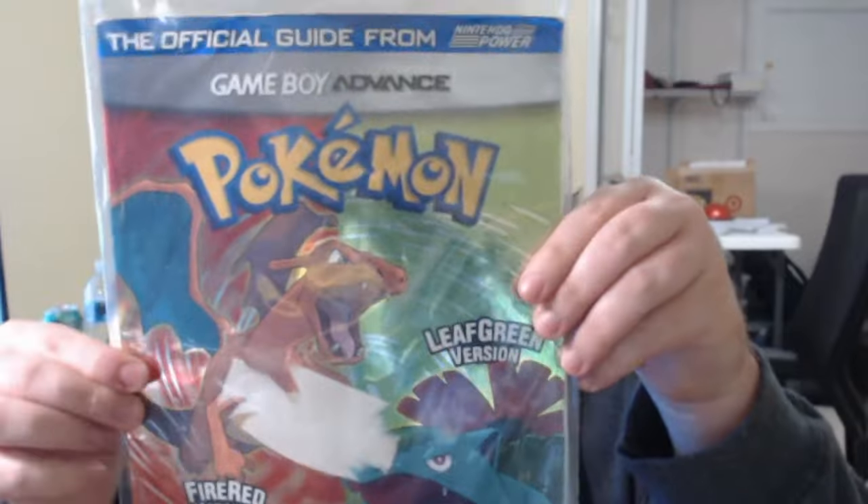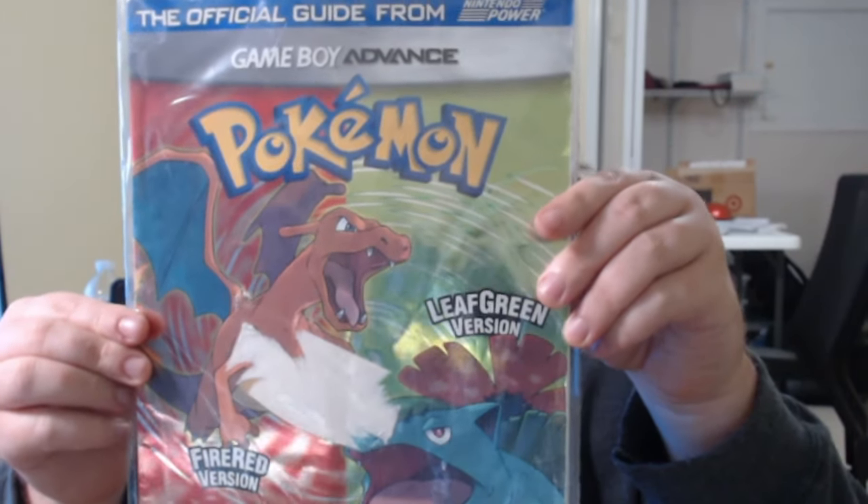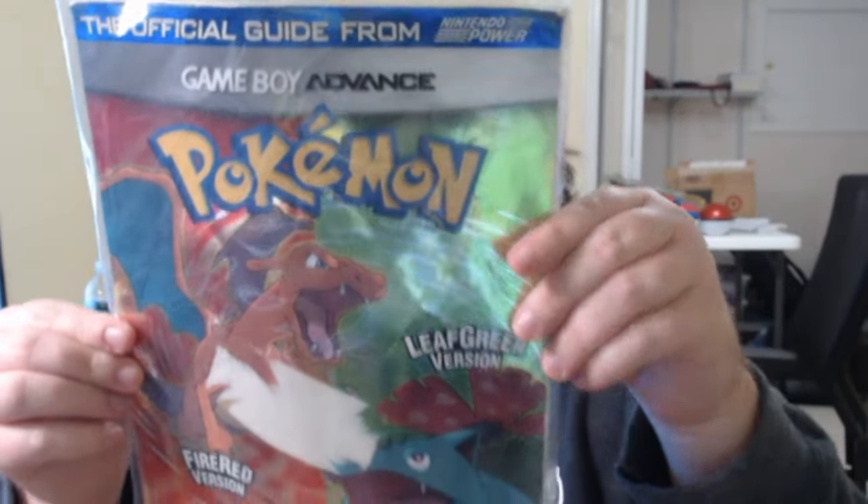Next thing I wanted to show you guys that I picked up is the official game guide for FireRed and LeafGreen. This is something I have actually never had as a kid — never had this. It's got a large sticker I gotta try to get rid of, but I do have a book collection that I started of all the Pokemon main series games. I had quite a bit when I was a kid but unfortunately lost them throughout the years, but now that I'm older I can keep better track of them.